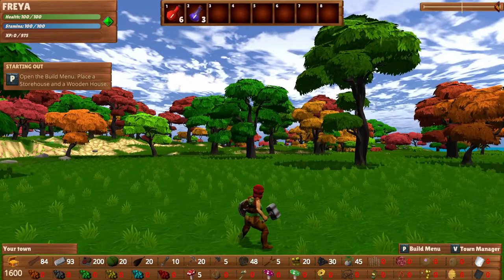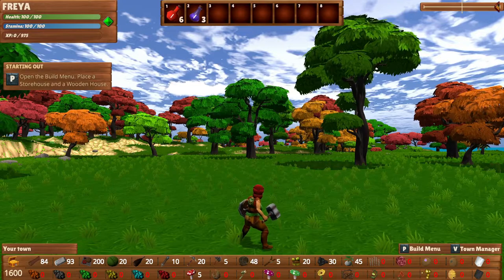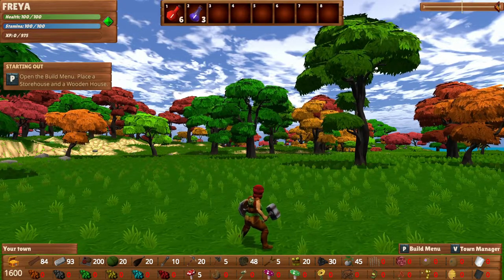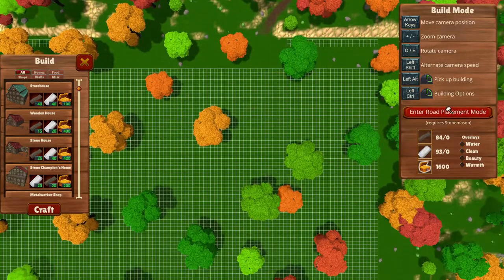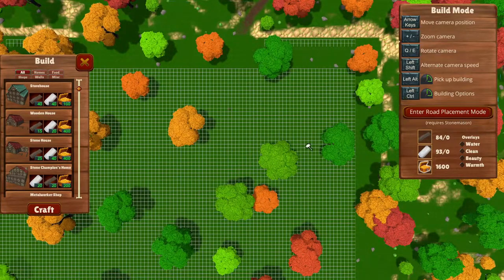So the UI here has definitely had an overhaul. I can see there's a whole bunch of icons down here that look new to me. Let's get going. So we are going to be building. The first thing we're going to add is a storehouse. Yes — place a storehouse and a wooden house. So that hasn't changed, that is how it usually is. This has been overhauled now. You can actually see that you can place roads — this was written in very tiny letters before and people would overlook it, so they didn't know you could place your own roads.